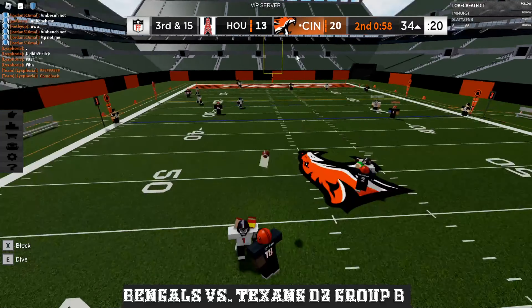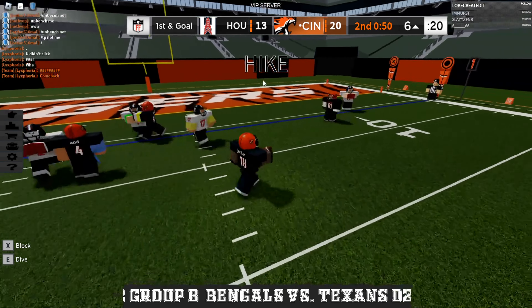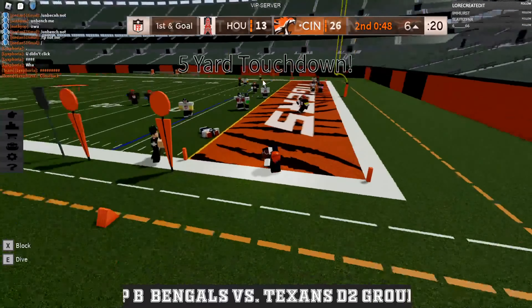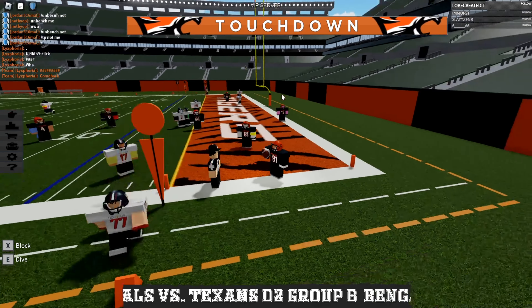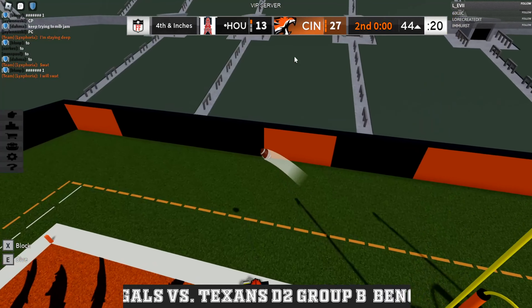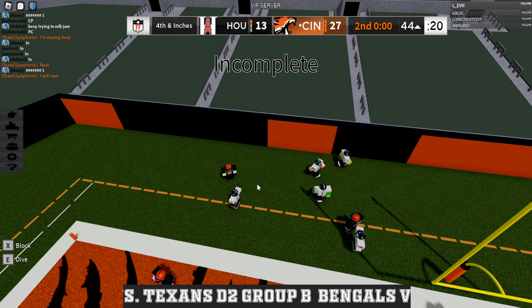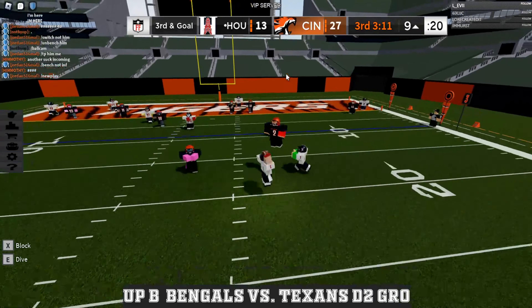Maybe he wants to hit the short route. Those are the mid comeback routes, and the DB misses. Now they have a first and goal — the Bengals — and he's just left wide open by that defender. Nice toss — see what happens. It gets swatted by the Bengals, great play. Number 81 tries to re-swat them into the end zone. Jordan is faking the run lane yet again.